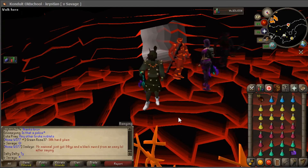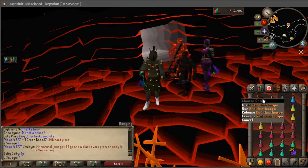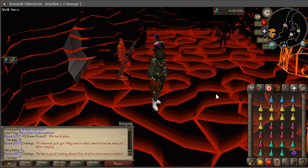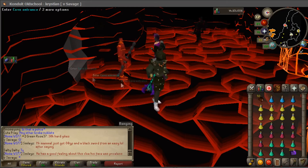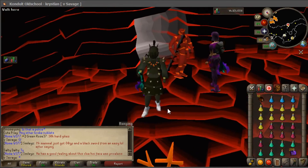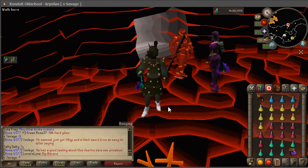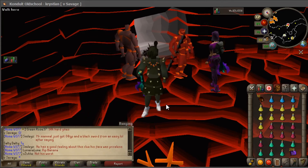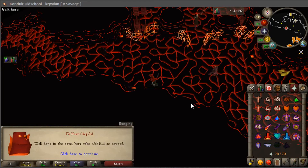My clan mate told me that once you get to Jad and the healers are up, use red chins. That's a really good idea because when you hit Jad with red chins you'll hit all four healers and they'll all aggro on you and come to you. I also got some purple sweets this time because I kept running out of run energy. I died again though — I got three healers to aggro but one stayed on Jad and I misclicked.